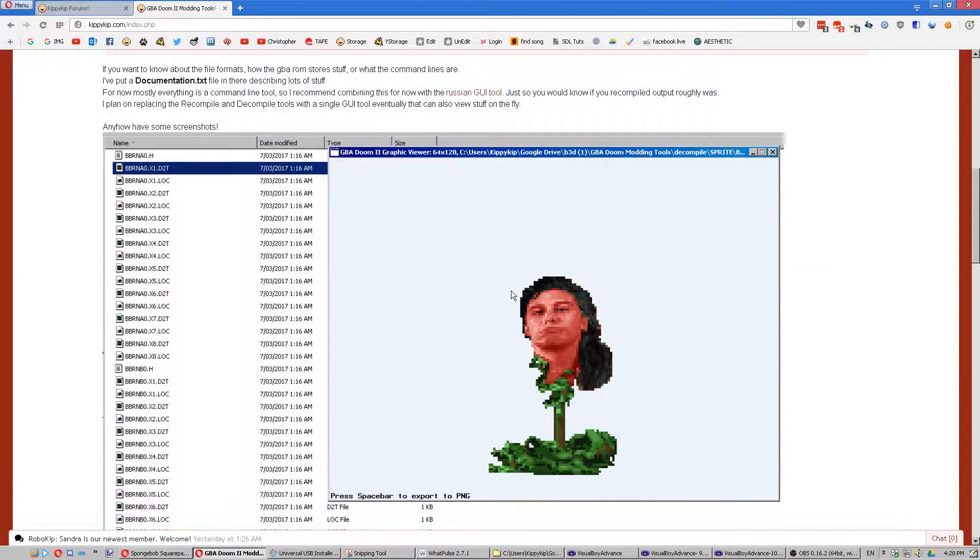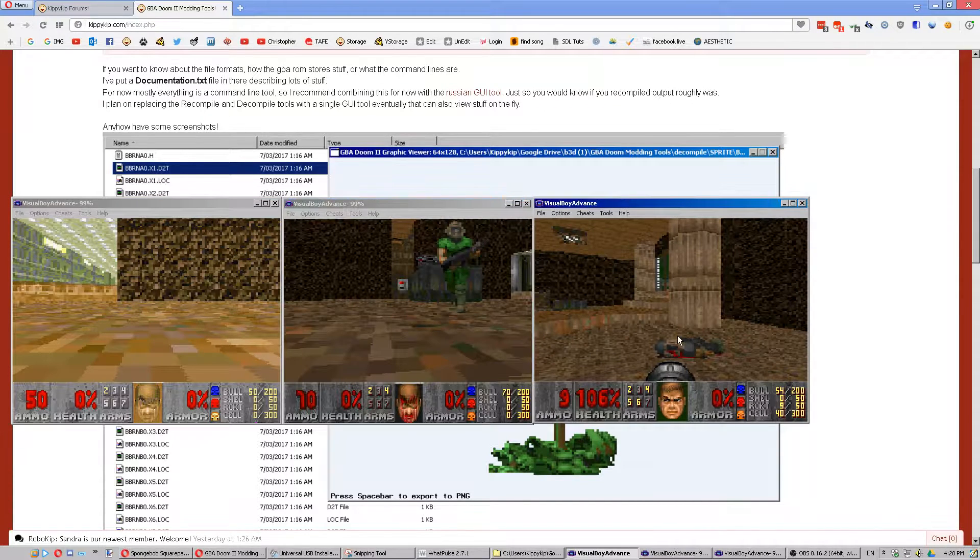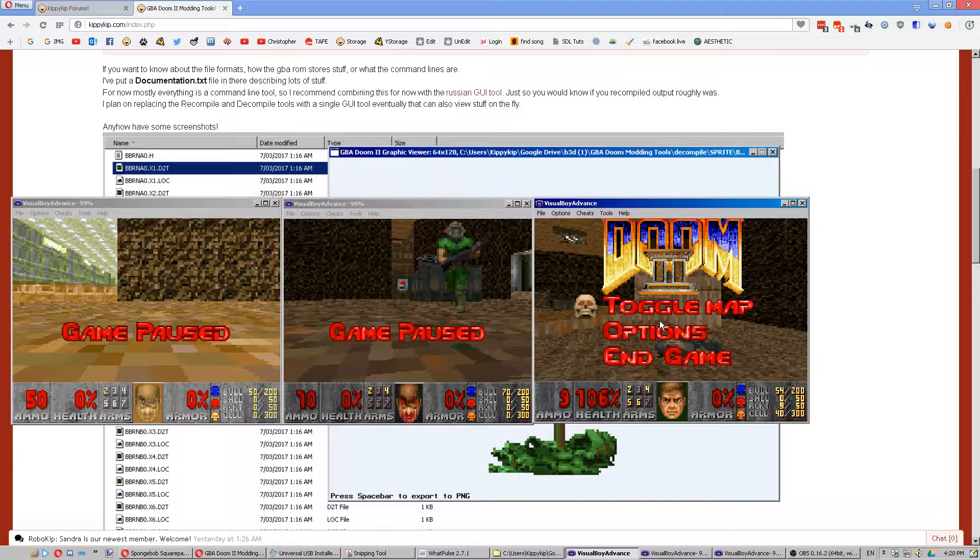The palette's been changed to the PC version, so it actually looks nice. I was informed the reason why the colour palette was so messed up was because the original Game Boy Advance screen was dark as anything, which makes a lot of sense.